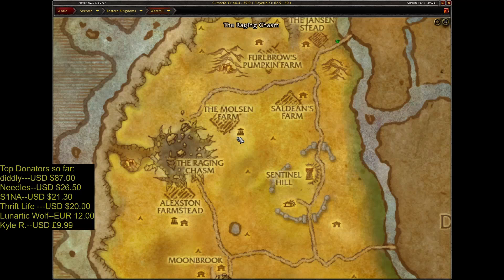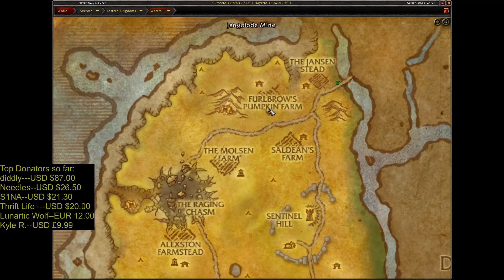You can find the sack of ults only in Westfall. Check out the farms: Mousen farms, Soudines farms, Pumpkin farm, and Jansen Stead.